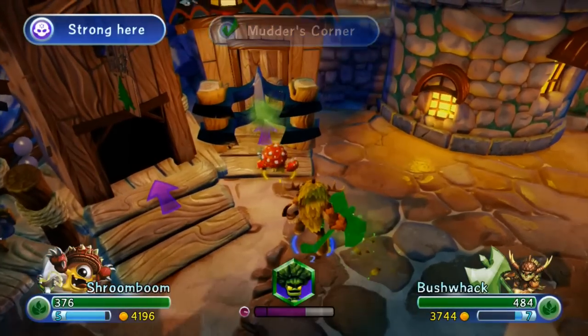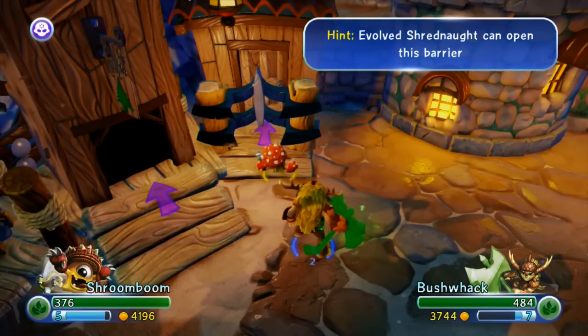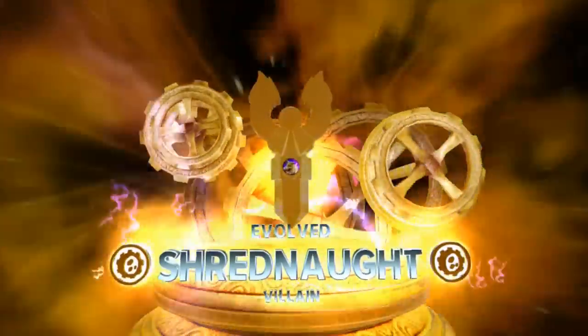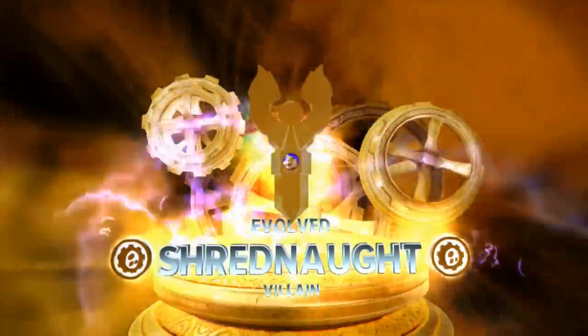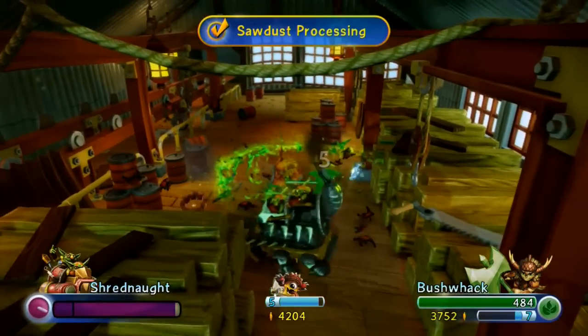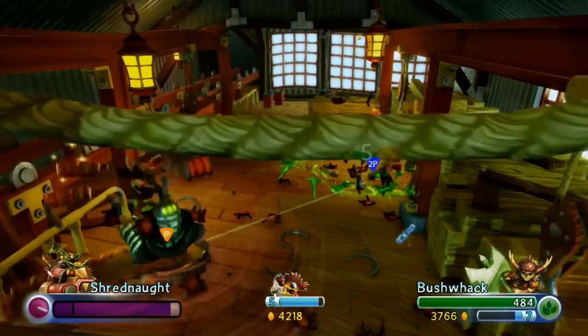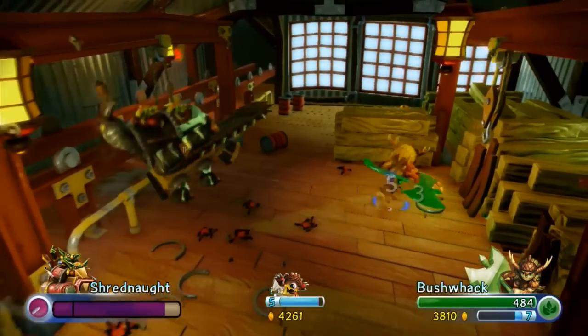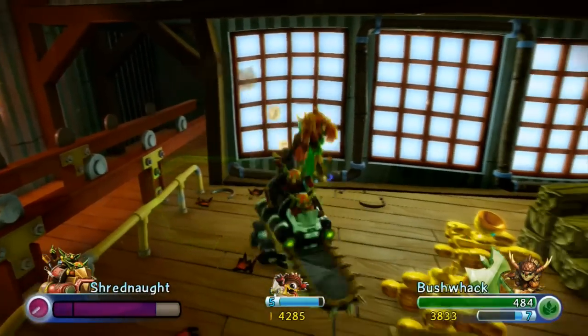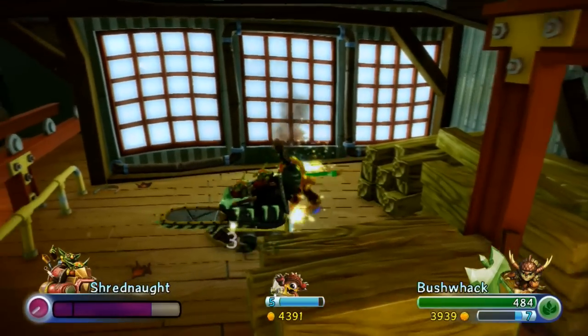We need Shrednaut again — any doors marked with this icon, you need him to break those down. There aren't many instances of this, but there are a few villains you need specifically to break down parts of the level. Let's head inside. Sawdust Processing — looks like just treasure. We've actually never been in here before, since we didn't upgrade him on our other file. This just has gold but it's a pretty decent amount.